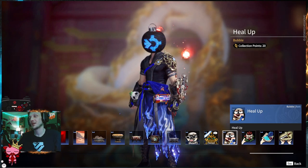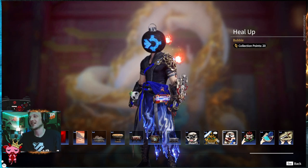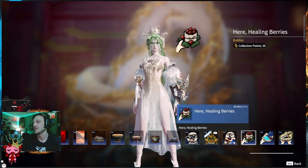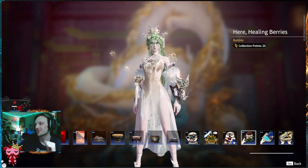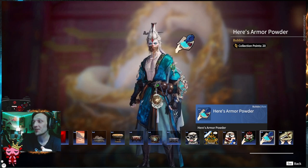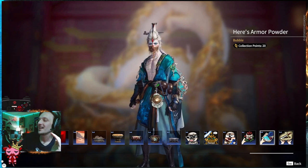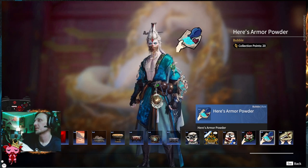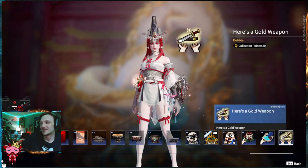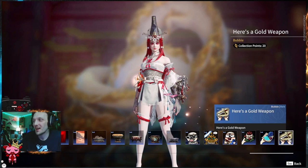We've got the Heal Up — that's why you're taking your healing berries, you're eating them, chugging some armor as well. That's actually an emote you could throw out to your teammates to remind them: hey, don't forget to top off your heals. Maybe this one as well — take healing berries if you're dropping something for a teammate. Here's armor powder. Here's healing berries. Here's armor powder — it's amazing, that's so cool, they got the armor powder spilled out. And then last but not least, here's a gold weapon. Some of these could be used to communicate to your team, and some could be used mid-fight just to have fun.